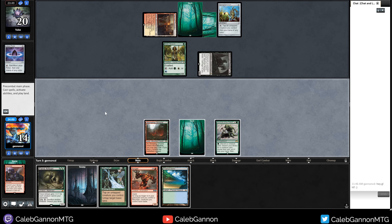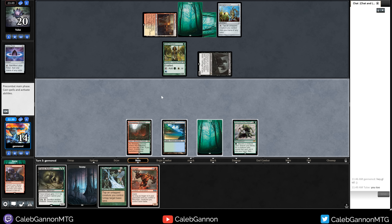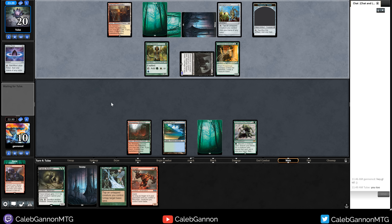They play a land tapped and a Springleaf Drum. Tropical Island — that's another green source. I can discard Anger. Let me think about the loops I can get. I can Gamble for Vengevine, then discard Vengevine to grab Hogak, discard Root Walla — that doesn't really work. I think I just play Tropical Island and pass turn. I can play Earthcraft, but I'll just pass turn here. Then I can pretty much just Hogak them next turn. We Survival, discard Anger, then grab Vengevine. Discard Vengevine, grab Hogak. Discard Hogak, and I want to start Root Walla chains next turn so I'll grab Basking Root Walla.